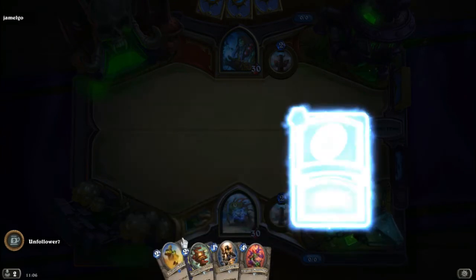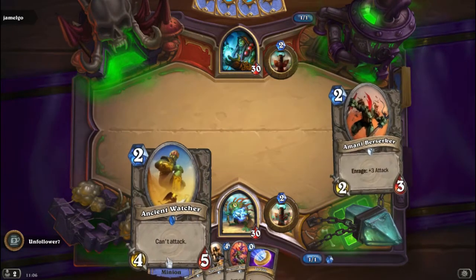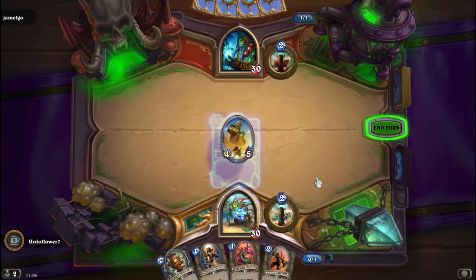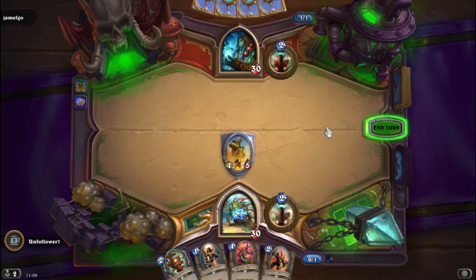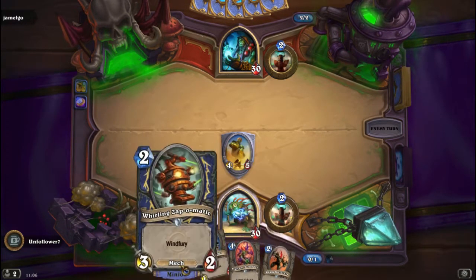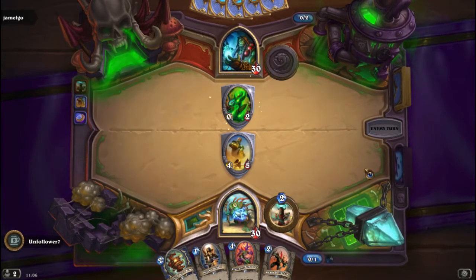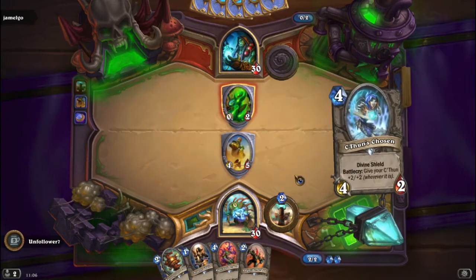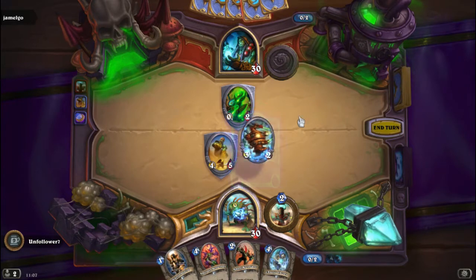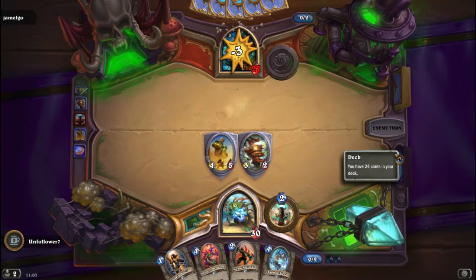As you can see there's an Ancient Watcher there — obviously he can't attack, he still can't attack even if he gains Charge, but he is going to gain Taunt which is going to make it a little bit difficult for your opponent to get past. So we'll go out with him first hand. He's going to help us get a few minions behind it — I mean, whatever we play is going to gain Taunt anyway, so it's not as if we can hide it beyond this guy.